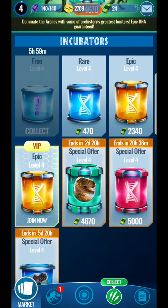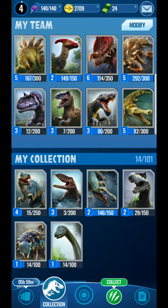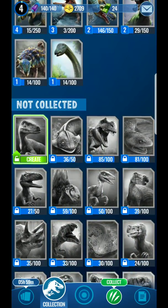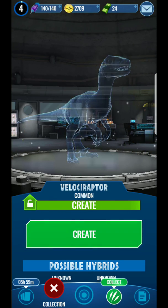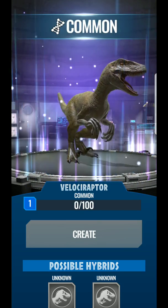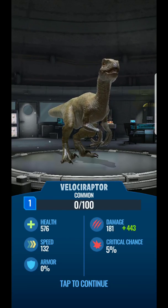I just unlocked some dinosaur DNA and now I'm going back into my dinosaurs. Once you have enough DNA you can start to create dinosaurs. See how the green one is still locked — I need 50 to unlock it so I can create myself a Velociraptor. Yay! He's common though.